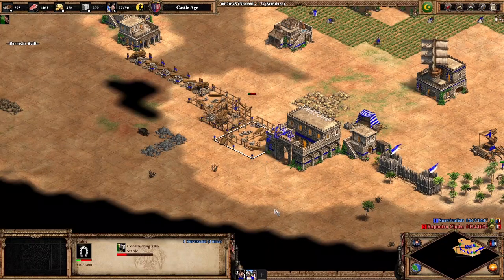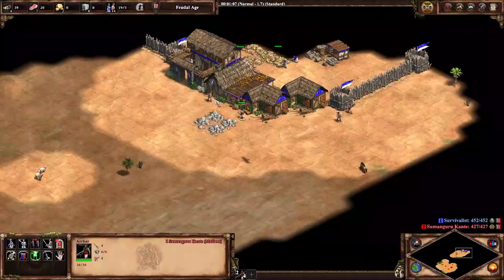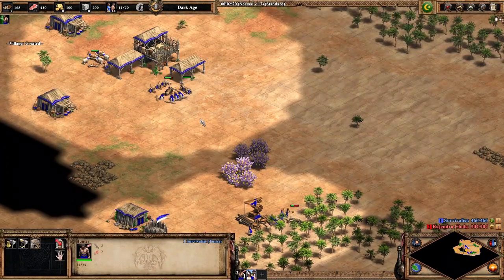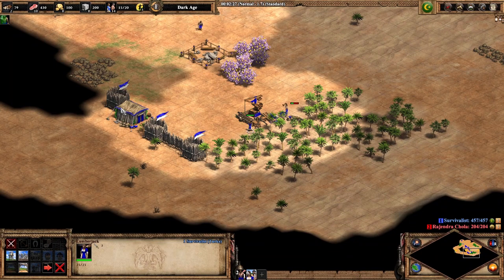If you have forward main gold, you'll want to place your barracks and stable or archery range in front of it. Since these buildings have high HP and take up 3x3 tiles, they can really restrict enemy movement in that area. A lot of the time your initial walls just have to keep you safe until Castle Age, where you can protect areas with TCs.